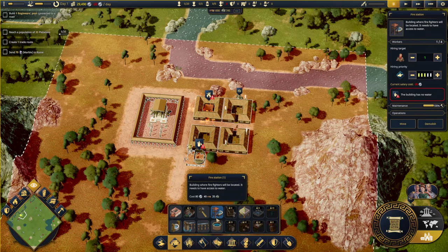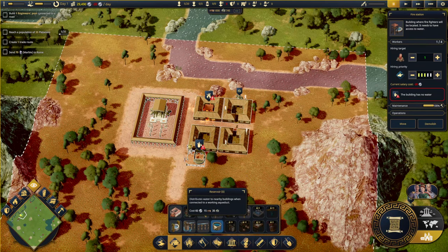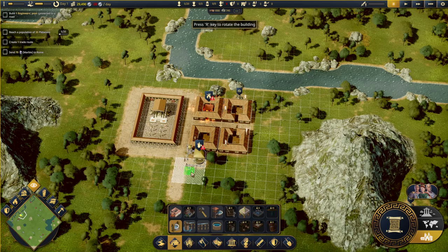A well works, and a reservoir distributes water to nearby buildings when connected to a working aqueduct. That's a little complicated, so I think just a well will suffice for now.